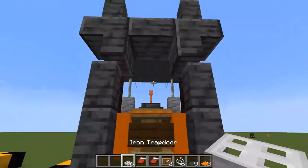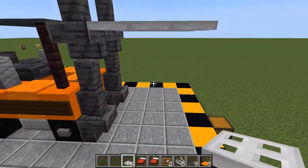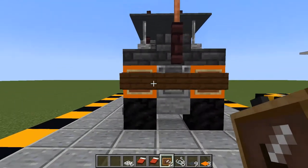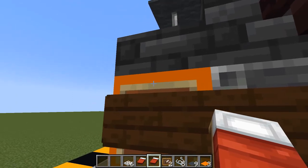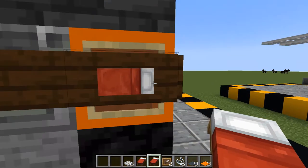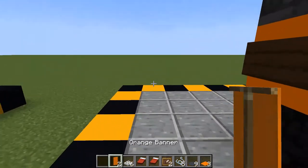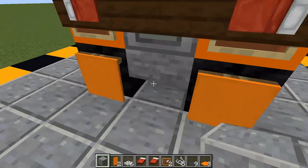Now take your iron trap doors and just extend them out — I personally like three, but you could also do two; I think three just looks better. With your item frames, place them behind the signs on the top block here. Then take your beds and place them right in this part of the item frame right here so they come through, and then right-click them — one like that, the one on the left like that. For one final optional step, take your orange banners, break the two blocks here, and place them like this — then you'll have some mud flaps on the back. And that's the build!